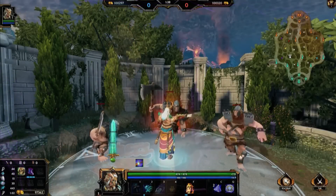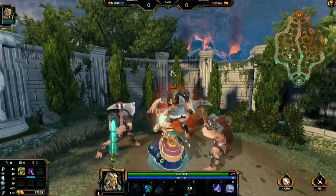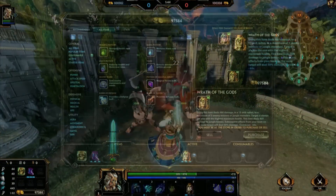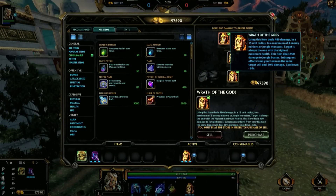All these jungle changes come accompanied with big changes to Hand of the Gods. Rank 1 Hand of the Gods now only hits a single target — always the one with the highest health. Rank 2 hits 2 targets, and Rank 3 hits 3 targets. Wrath of the Gods no longer deals a percentage of health to objective bosses; instead, it deals 480 true damage to jungle camps and 900 to objectives. Also, if teammates use Wrath of the Gods on the same target within 10 seconds, the damage is halved.